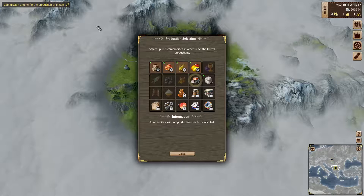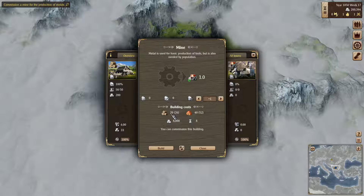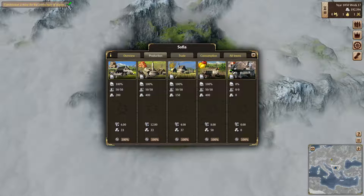And our mission is to create a mine. So we're going to go ahead and get some metals. That opens up this menu. Now to make a mine, we will say one more — it's going to cost 20 wood, 40 brick, 8,000 gold, and eight weeks. So go ahead and do that.